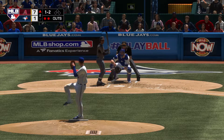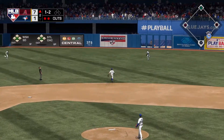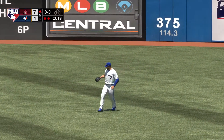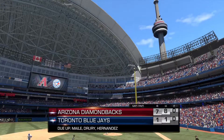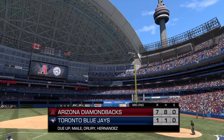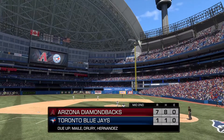Into the box now, Gerard Dyson. Lofted in the air out toward right center — Tellez on the move, he gets there to make the catch, and that ends the inning. A great inning there as they bat around and score six times to open up the lead. We'll go to the bottom half of inning number two. It's the Diamondbacks seven, Blue Jays one.